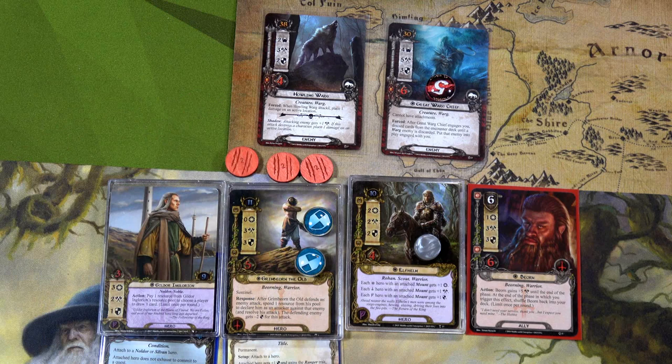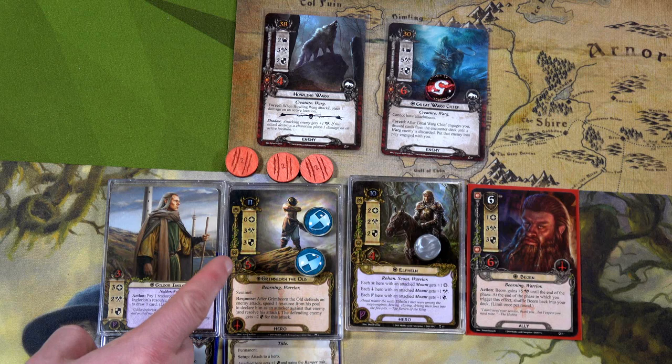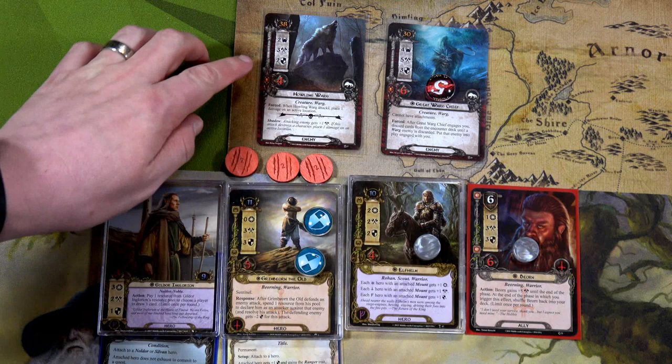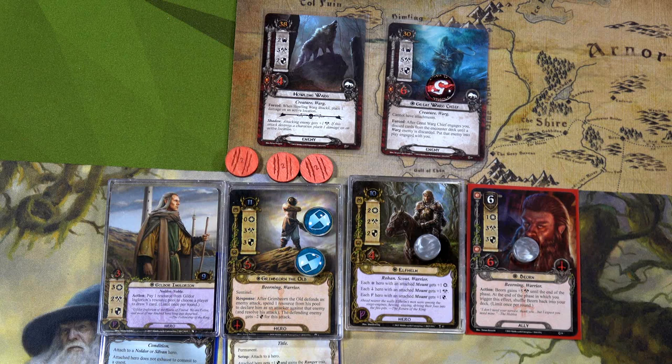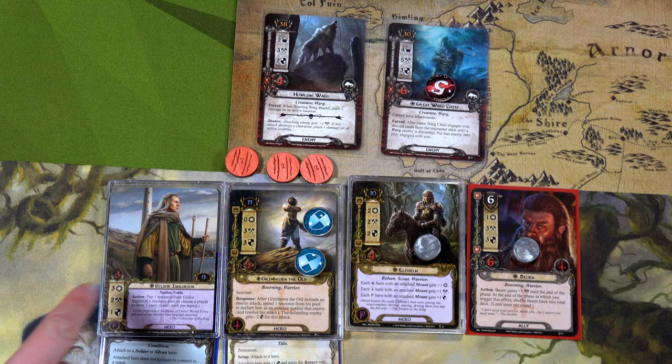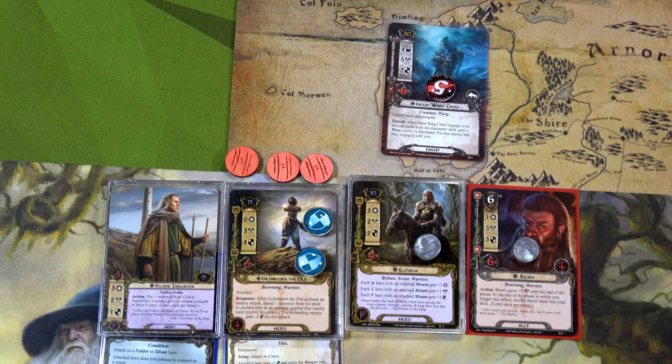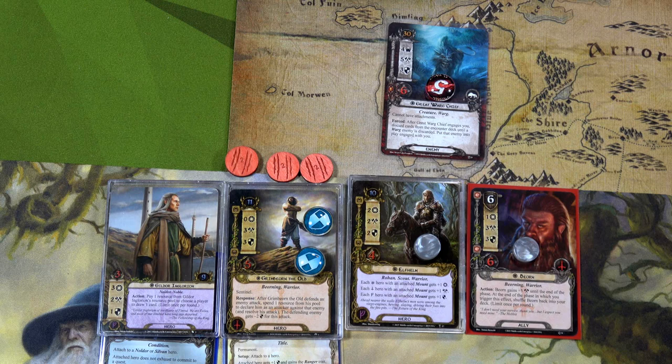Now we have the Howling Varg attacking. I'm going to have Beorn defend — he's got three armor, and this will place one point of damage on the active location, giving it three damage total. Since Beorn defends for three and the Howling Varg attacks for three, it doesn't do anything. Grim Bjorn is now ready with six total attack. With Gildor also ready with two attack, we'll use Grim Bjorn's six to get rid of the Howling Varg, since it keeps putting damage on the active location and we must travel every phase — the quest card doesn't allow leaving locations in the staging area.